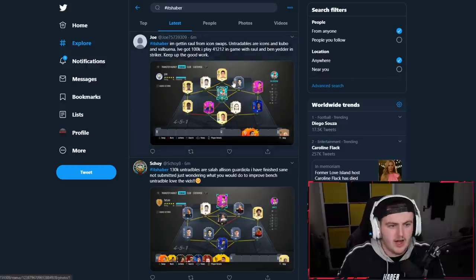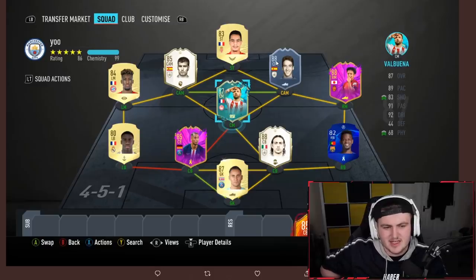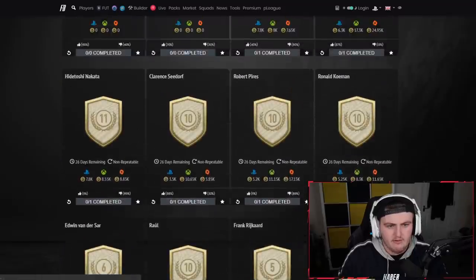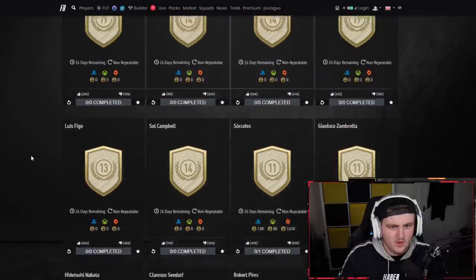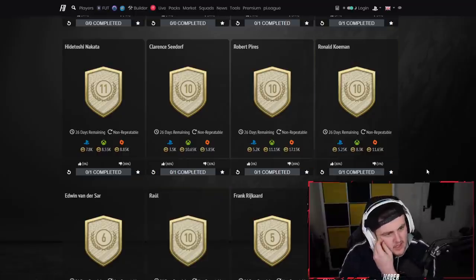This Raul I'm guessing is from icon swaps — I honestly don't know about Raul as a striker with Ben Yedda; I think that might not be the greatest recipe for success. Let's have a quick look at the SBCs and see what we're looking at. Raul is 10 tokens. So who can you get for 10 tokens that you can also use as a striker?